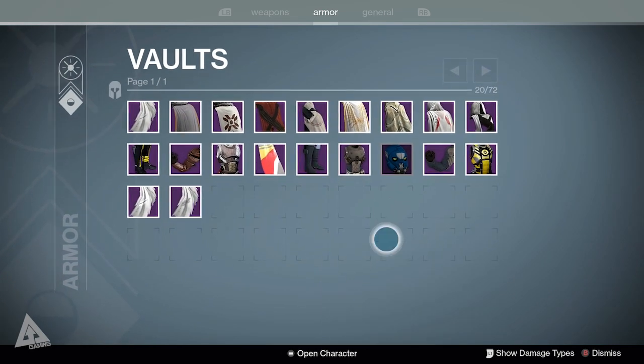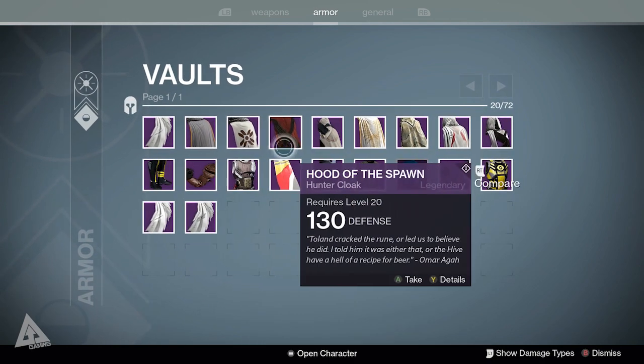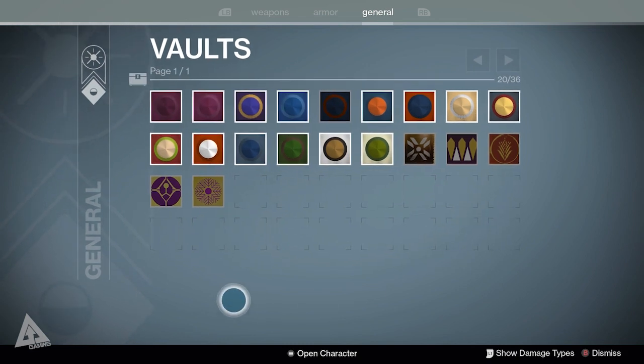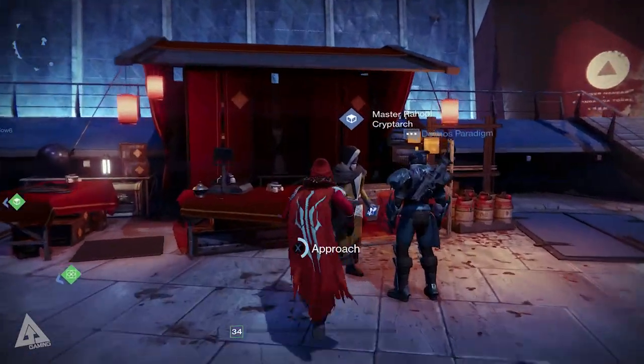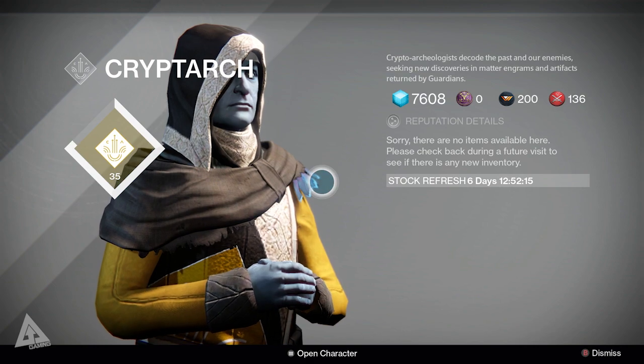Going to the armor page you can see there's a lot of space for armor as well, and some icons have been updated. Then there's the general page which also has loads of space. Bear in mind you can now dismantle shaders and emblems because collections are in place, so you don't need to waste valuable vault space for them. Over at the Cryptarch, he doesn't have anything for sale right now, but come the Taken King he will sell legendary engrams.